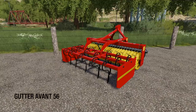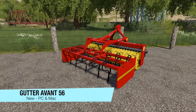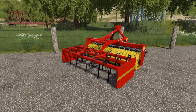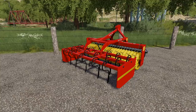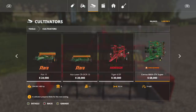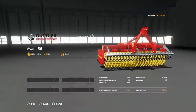Your last new mod for PC and Mac players today is the Guttler Avant 56 — a front cultivator from Guttler. Priced at $6,723. Max working speed: 15 km/h or about 9 miles per hour. Required power: 125 horsepower. Working width: 3 meters. Found in tools under cultivators — and no customization. Big shocker there.